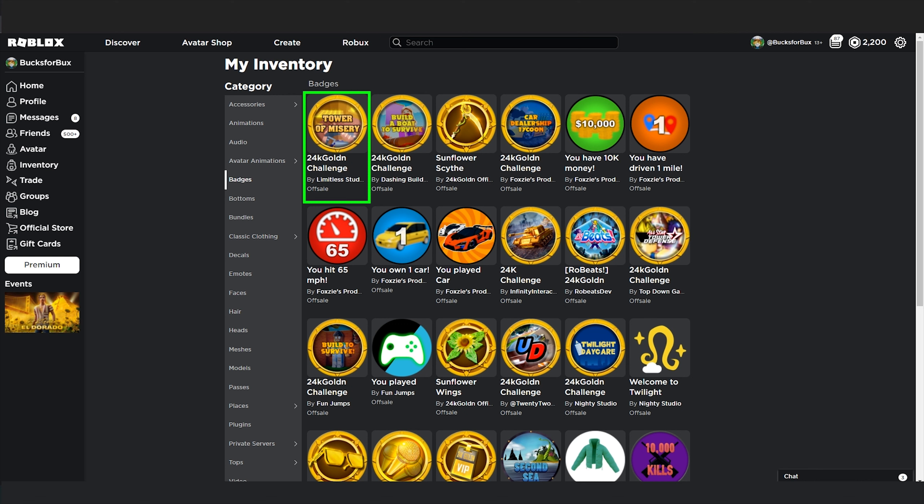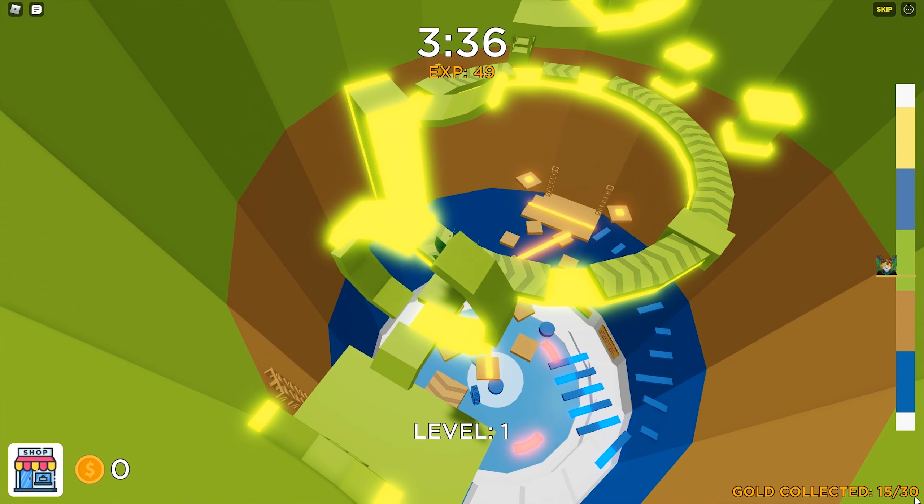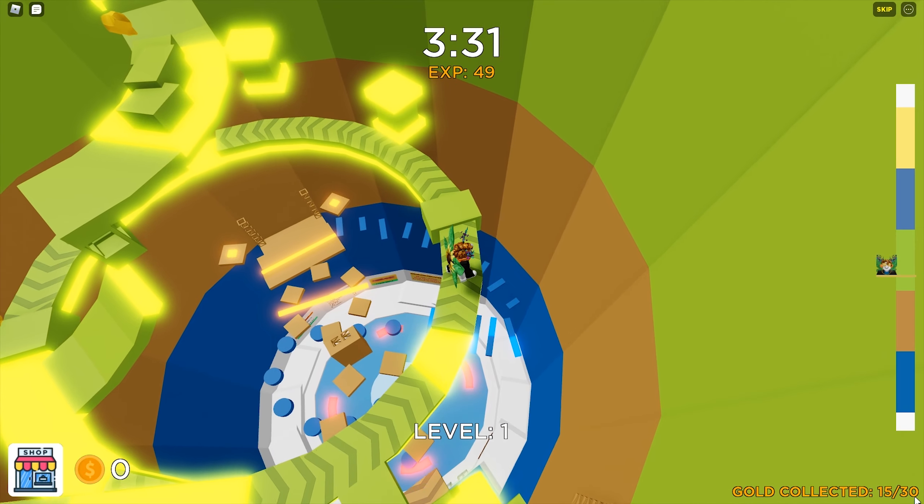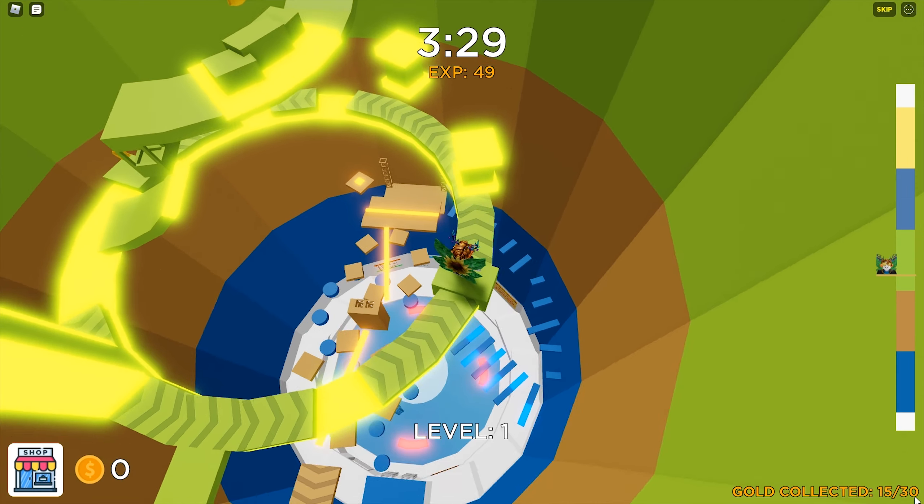If you check your reward progress, it will show that there is no progress either. But if you go to your inventory, the badge is already there. You will probably get the badge immediately in the 24k golden lobby when it is officially released.